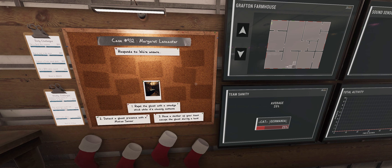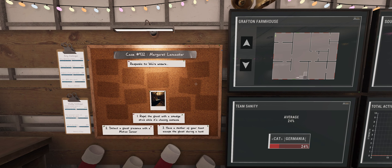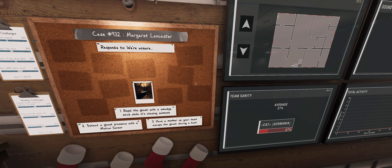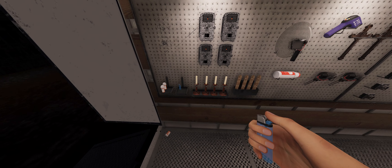We have no cursed object. Breakers behind the kitchen. We have to smudge the ghost during a hunt, we have to escape it, and we need the motion sensor. I'm gonna set up all my stuff as usual and I'll be right back. Wait for the thunder — our stuff is set up.